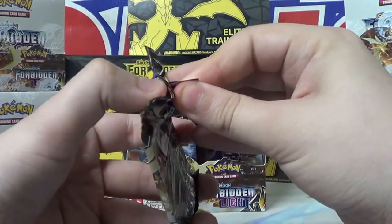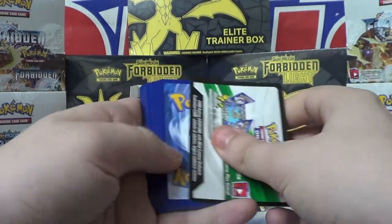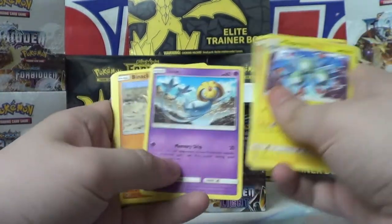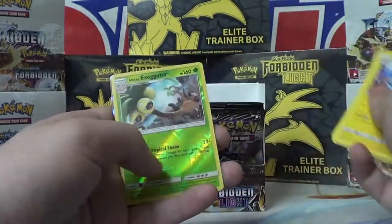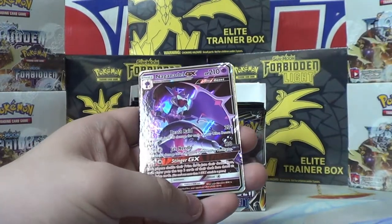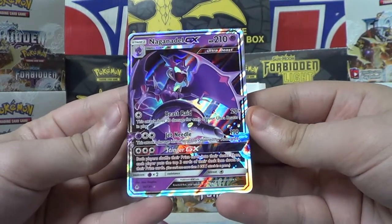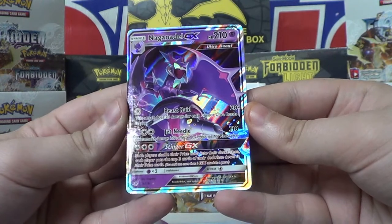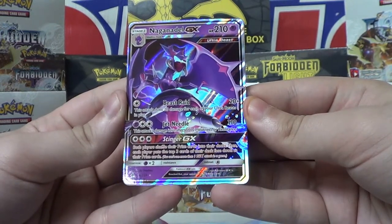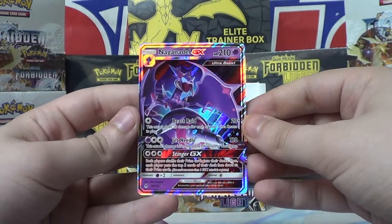These aren't mine — these are going up on the mycomicsplus.net website, so if you want to buy any of these cards, be sure to check out our site there. Code card, three to the front. Ooh, see that border? Magneton, Klefki, Uxie, Binacle, Flabebe, Croagunk, Clauncher, Froakie. Alolan Exeggutor — pretty cool. And oh — Naganadel GX! This is like my number two for this set, just because I like to collect Ultra Beasts. Beast Raid: attacks do 20 damage for each of your Ultra Beasts in play. Jet Needle: 110 — not affected by weakness or resistance. Stinger GX: both players shuffle their prize cards into their decks and each player puts the top three cards of their decks face down as their prize cards. So if you're falling behind, that could really help you out. God, that's cool.